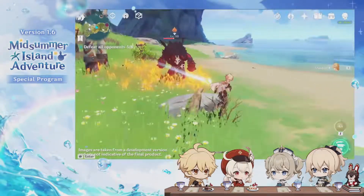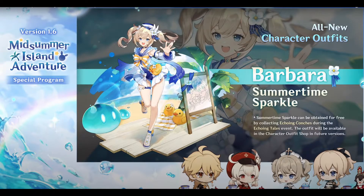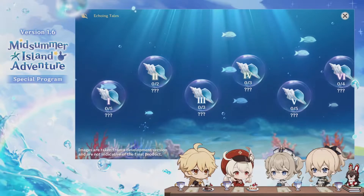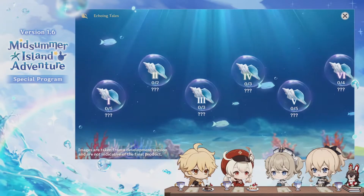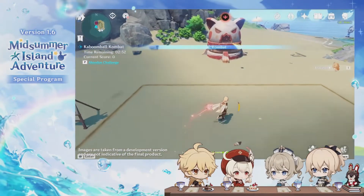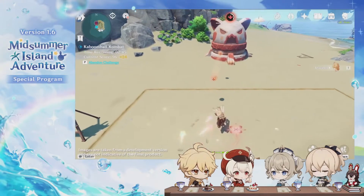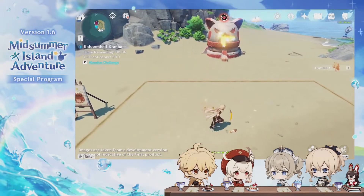Besides the above challenges, there are more events in version 1.6. There are new costume features — Jean and Barbara will have their own costumes. Jean's costume is for sale, and you can get Barbara's costume for free by participating in the event Aquaint in Tails, where you gather Echo Conches to listen to hidden stories. There's also the Kaboom Ball Combat event — we confront the Dodo Fortress which shoots Kaboom Balls at us. We use our Dodo Guards to reflect the Kaboom Balls and deal damage to the Dodo Fortress. Once destroyed, it refreshes. The more Dodo Fortresses you destroy within a certain time, the better.